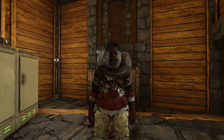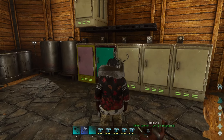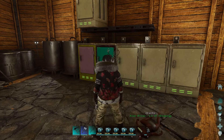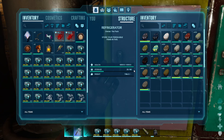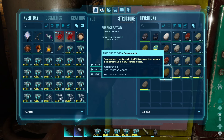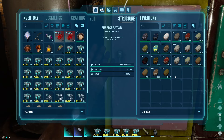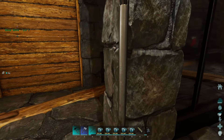We're prepping to do the Broodmother boss. Got a bunch of cryopods built up, got some of the allos ready. We're gonna need 19 allos, one yuty, and some sort of weapon to bring just in case everything goes south.